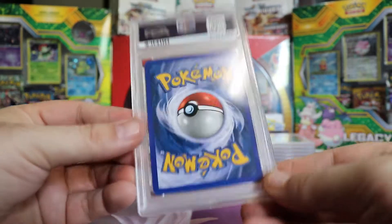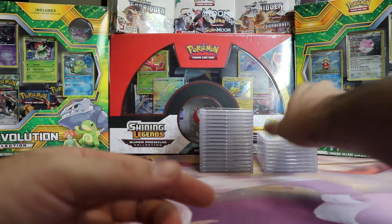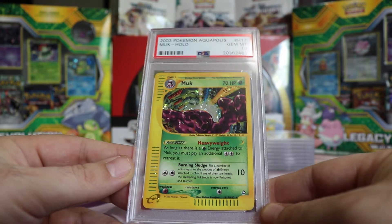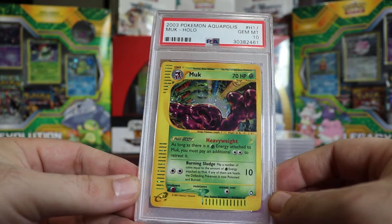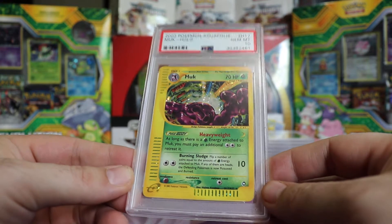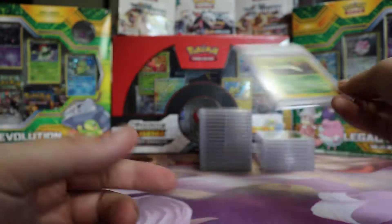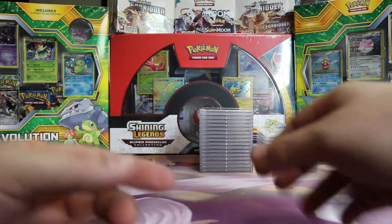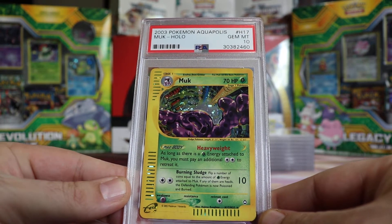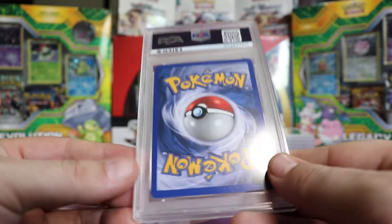I mean I guess I should ask for a 10 every single time — maybe I'll get one. We got a Gem Mint 10 Aquapolis Muk Hollow. I guess that's how we do it from now on. And another Gem Mint 10 Aquapolis Muk — same card, two in a row. Pretty good, 10 pile keep on keeping on.